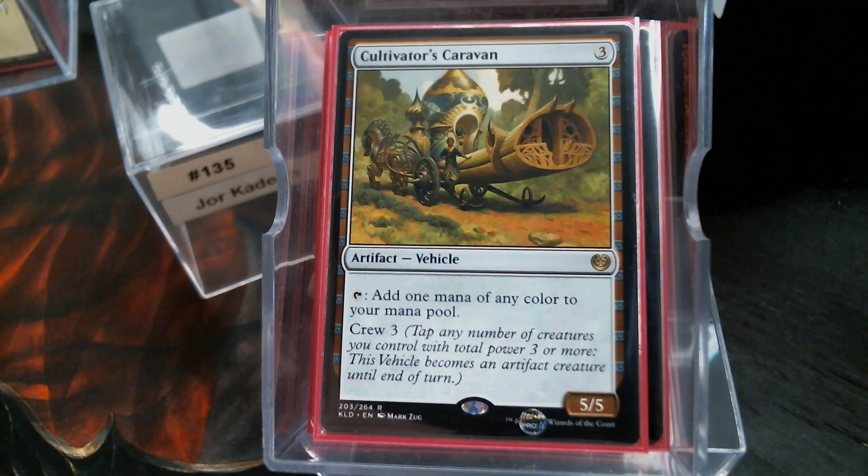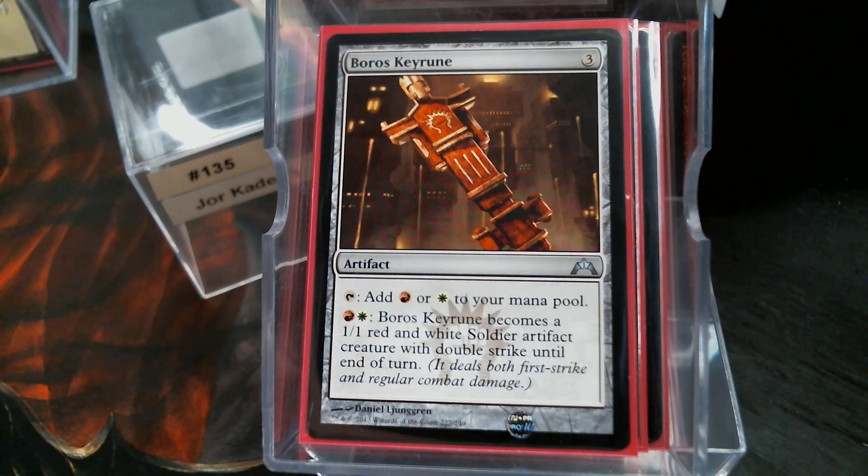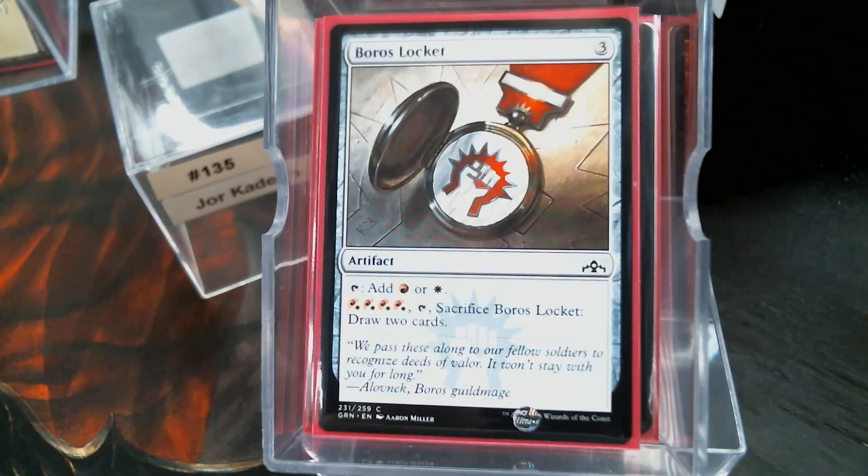Cultivator's Caravan, Palladium Myr — it's a mana rock and it's a creature, so it's doing all the things we want to do. The Boros Keyrune. We're going to count the Foundry Inspector as a mana rock, because let's face it, it makes a significant portion of our deck cheaper. Boros Locket.